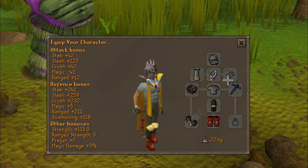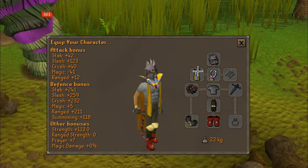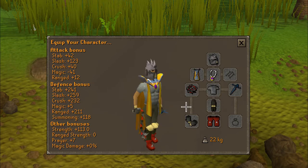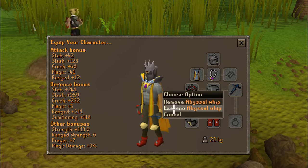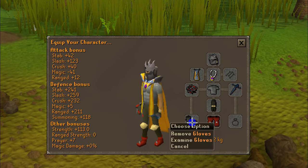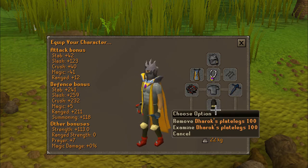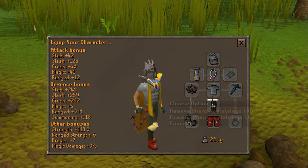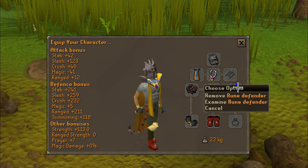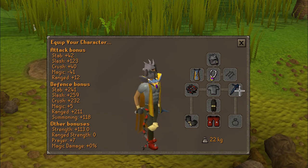The first thing we're going to go over is equipment. Slayer helmet or Neitiznot, glory or fury, fire cape or a skill cape — doesn't matter. Whip, dragon scimitar, or saradomin sword depending on whether you're training strength, attack, or defense. Your best RFD gloves, dragon boots, your best defense bonuses. I'm wearing torso and Dharok's legs because I'm too cheap to buy Bandos and can't afford it yet. Also a rune defender or the best shield you have.